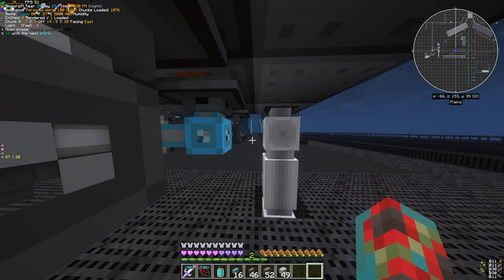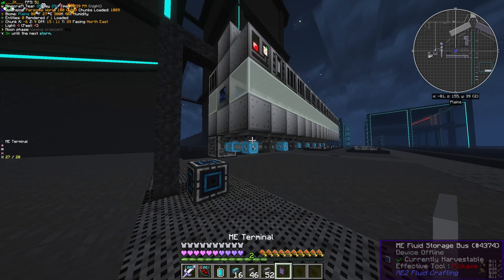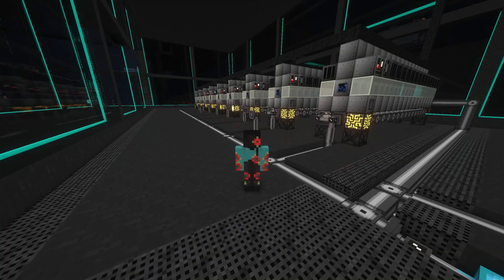When wiring, make sure not to mix these mainnet cables with your assembly line subnet. I also like to place an optional ME terminal here to check on items and pull them out if the assembly line is stuck. Additionally, you will need a way to send and receive recipes.